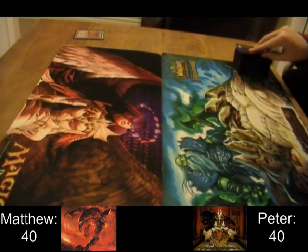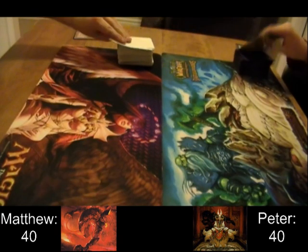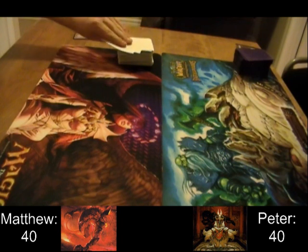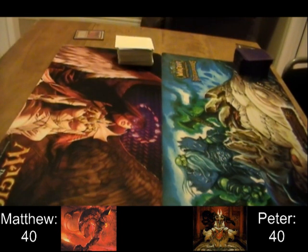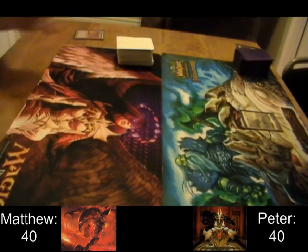Alright, so next in the series of commander duels we have Eurobrask vs 8.5 Tails. We've got a highly aggressive mono red deck vs an equipment-based Voltron deck. This will be another one of those duels that will end with damage rather than too much combo or control.